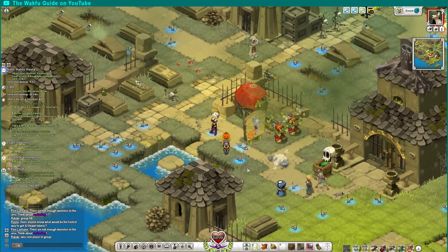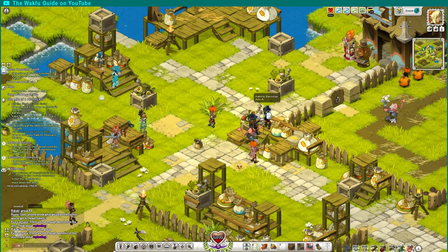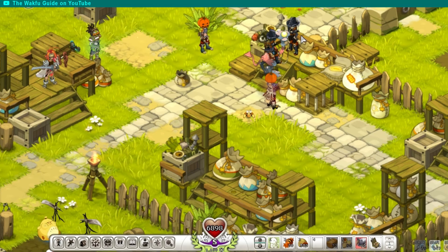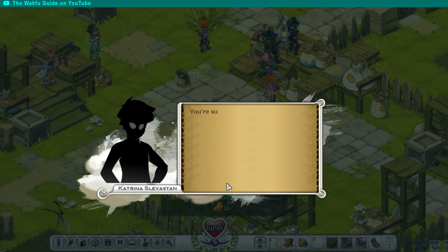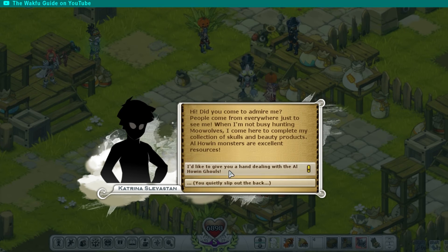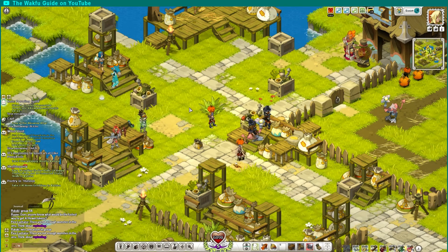There's one more thing to show — it's in another location, just a little bit north of the city. There's a person here called Katrina Slavaston. When you talk to her you can get a few quests — these are just material collection quests and they give you El Hoenn tokens and pieces of pumpkin, so it's really nice to farm.